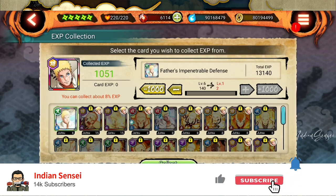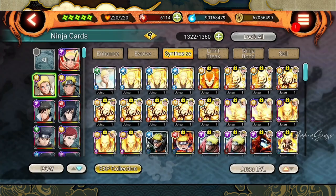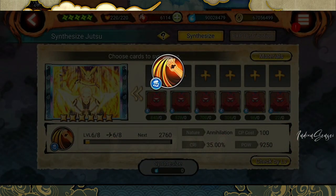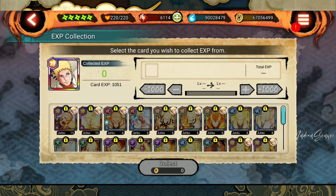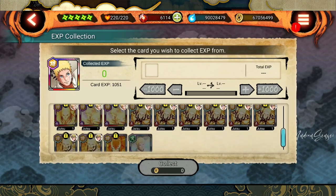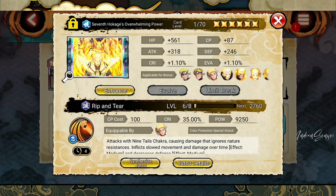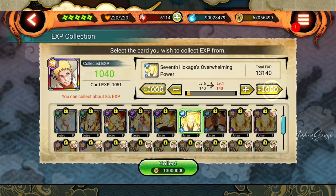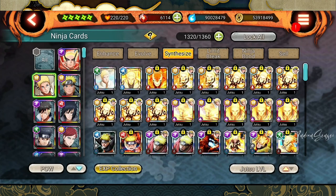I steal 1,051 EXP from this jutsu card. It takes about 1.3 million ryo and this card will become a level one card. Similarly I will do this with these two cards as well because they are of no use to me. I go to EXP collection again and look for that card. One thing to remember: you cannot steal EXP if the card is locked, so you have to unlock it first, then it will be usable. I steal the EXP from this card — again I can get 1,051 since eight percent is the limit. I click on collect and collect the EXP.